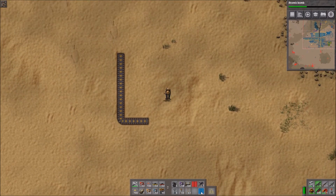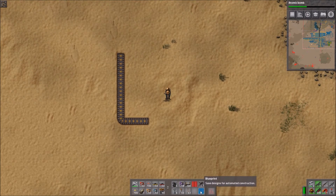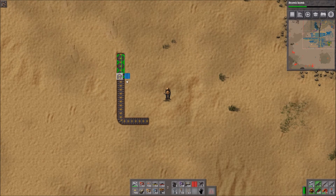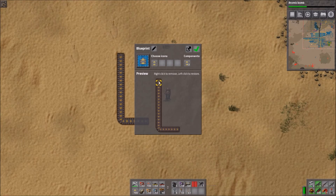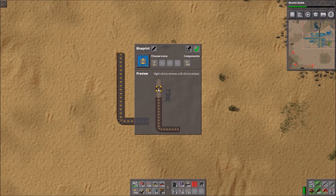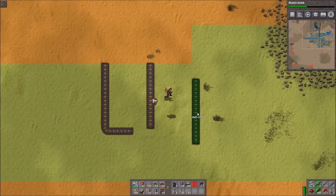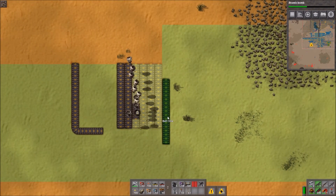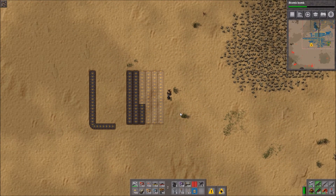Place it here, then click again on the empty blueprint to save. You can see what will be built, and with right-click and left-click you can toggle what will or won't be built. If you have robots, it's great because they'll build everything for you — all my robots are coming with that single blueprint.